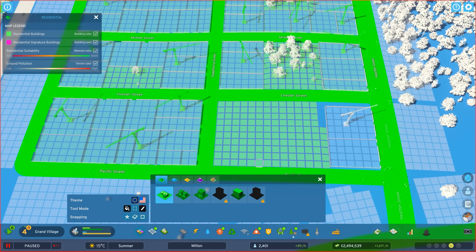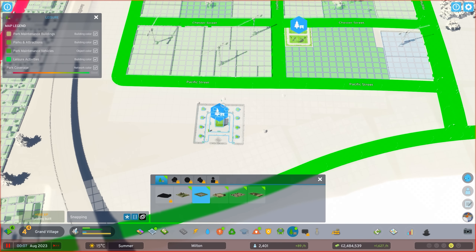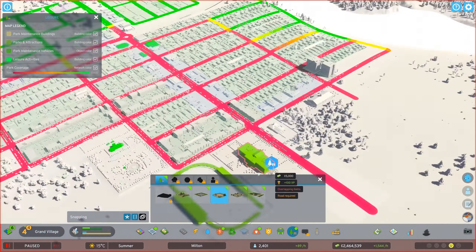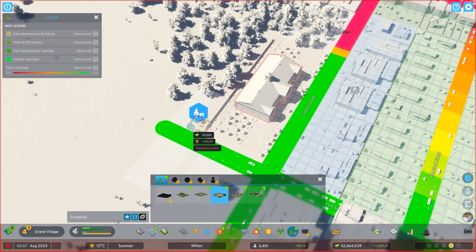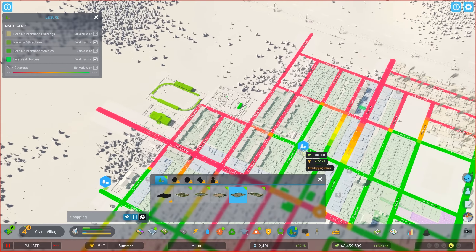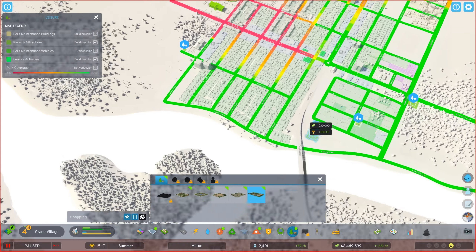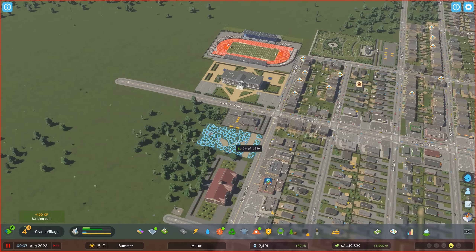With this new residential neighborhood, let's add some parks. Here we have a small park — plop it on the corner. A small plaza might look a little better on this street corner here since this is a sort of central area. There's also a small playground which would look really cool over by the school, a dog park right here, and a campfire site which is a bit larger — maybe by the school again. Yeah, a little community park — that looks really cool.